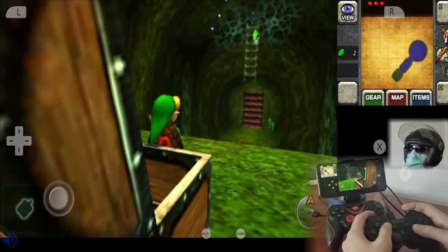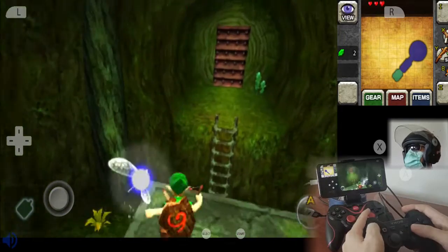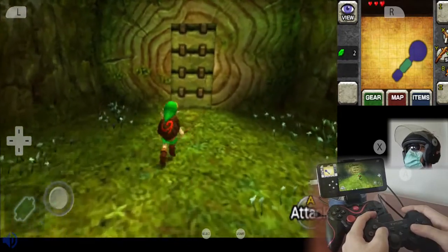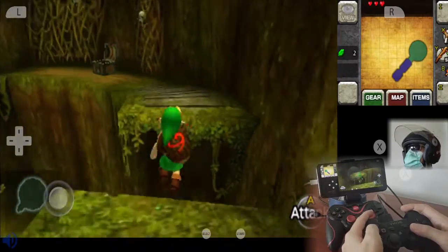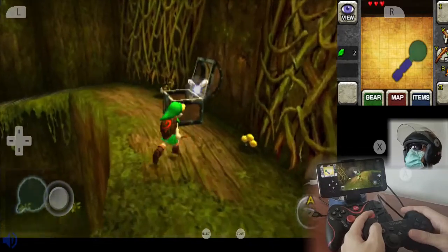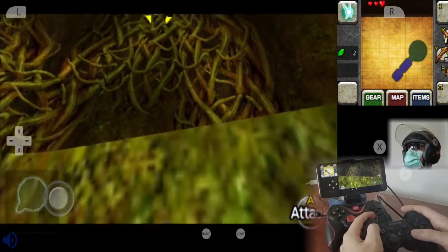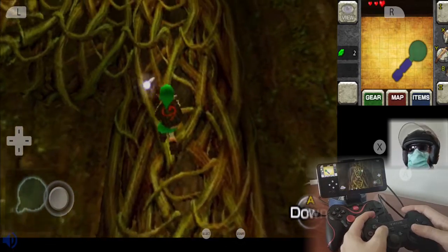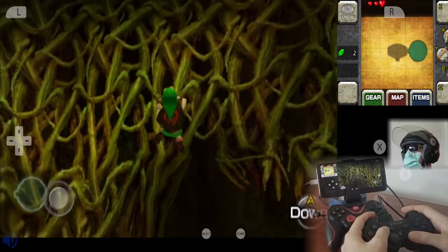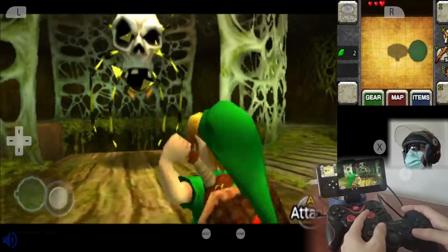Let's target this thing and shoot the ladder down. We don't need it because I fell down the pit, so let's keep climbing up the tree. Now we can kill these little spiders. These seeds are the ammo for the Slingshot. This game is so cool to have on your phone, and I'm so glad that Citra finally released this emulator for Android and iOS.